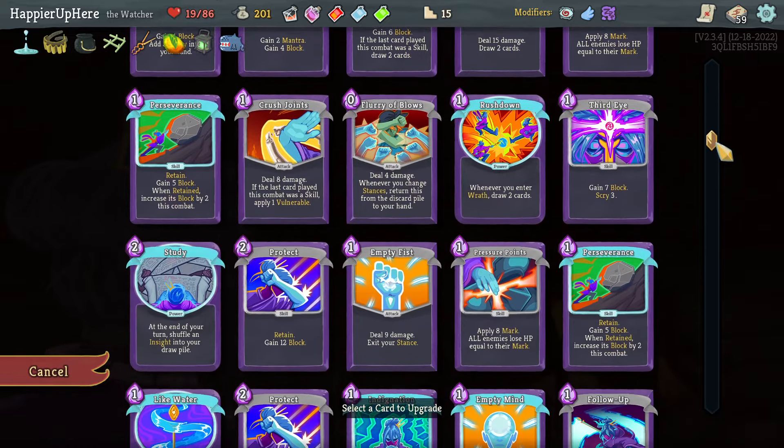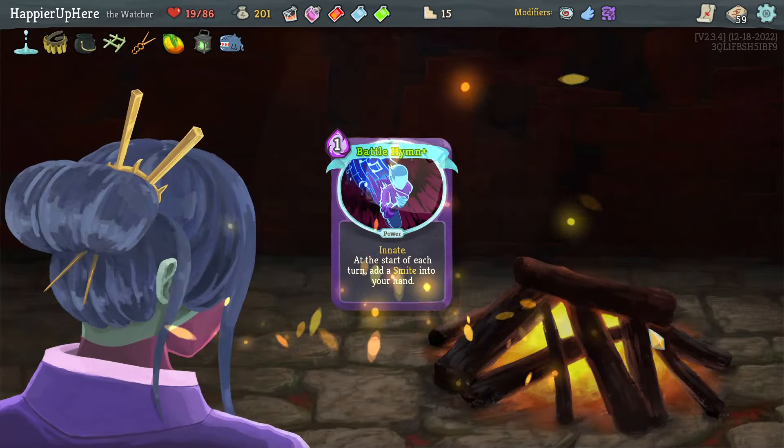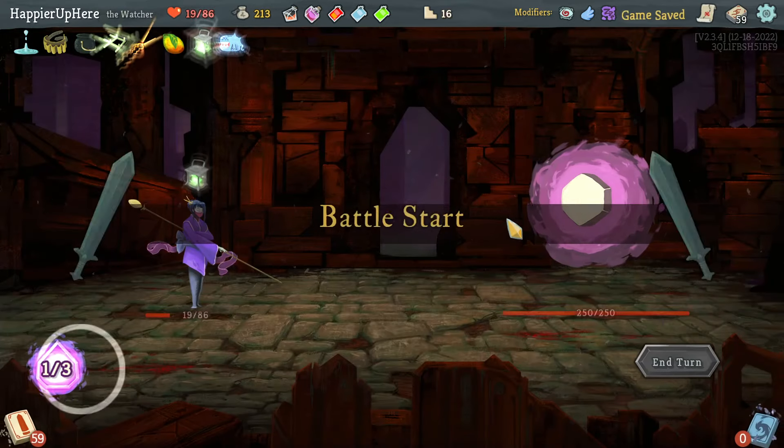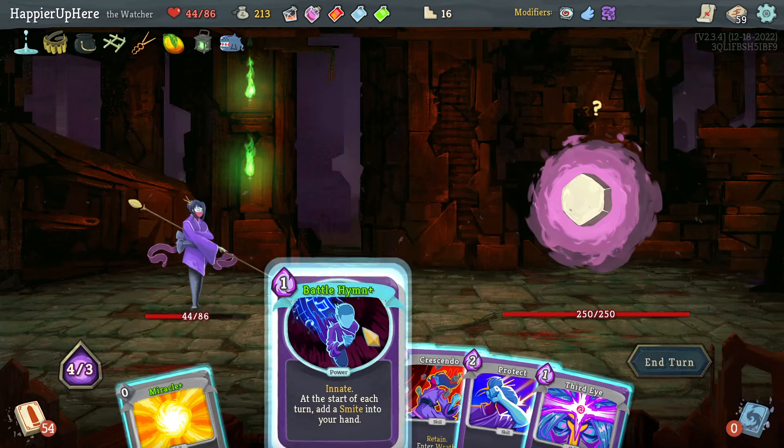Here I think I'll upgrade the Battle Hymn — which should be at the end right? Yeah, upgrading Battle Hymn here. Good. Hexaghost — let's try starting off with Battle Hymn for sure. I think it's important to do Third Eye. I'm actually happy I got the Protect. Like Water might be useful, Cut Through Fate as well. Let's keep everything here and just do Bowling Bash and wait.